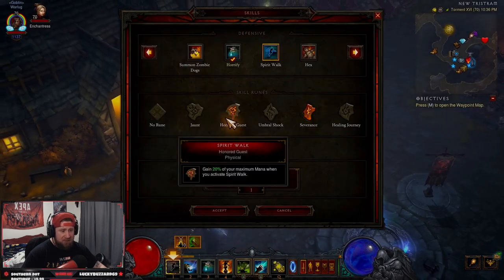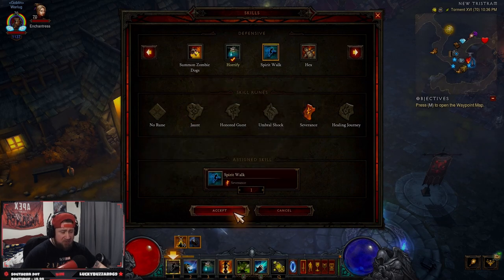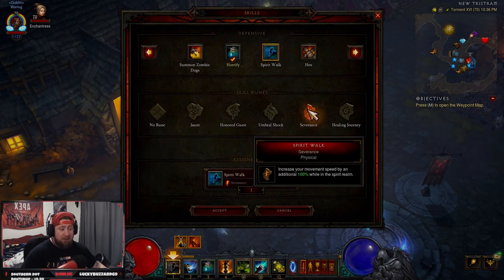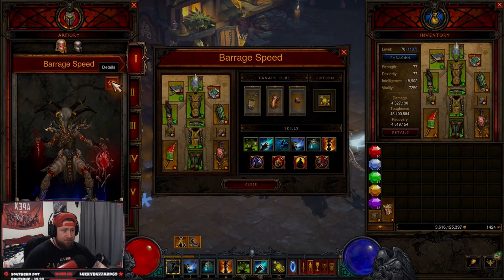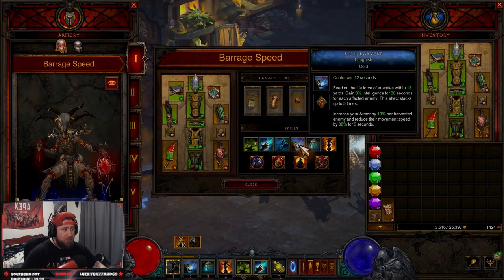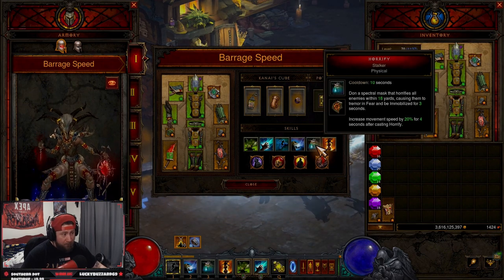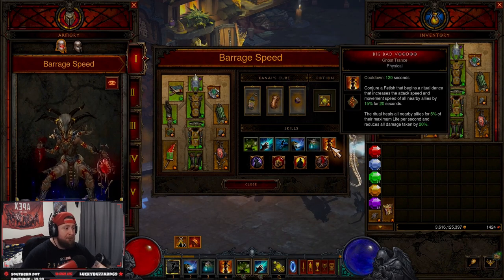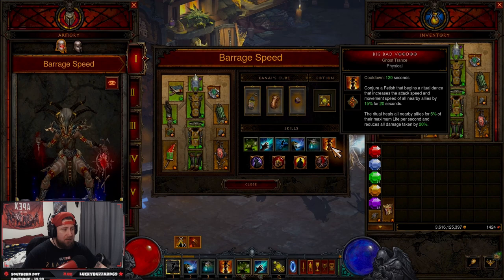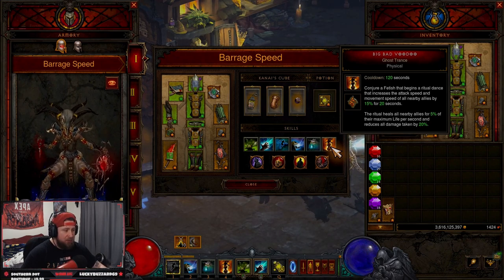Spirit Walk with Severance for the increased movement speed — you can swap to Jaunt if you prefer longer duration, but with this build I'd use Severance since we're going to have it up the entire time. Soul Harvest with Languish for increased armor stacks, Horrify with Stalker for more movement speed, and Big Bad Voodoo which gives us increased attack speed, ritual heals, and reduced damage taken.